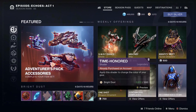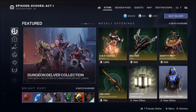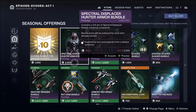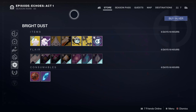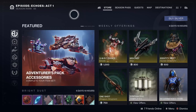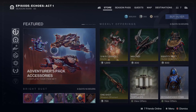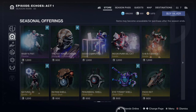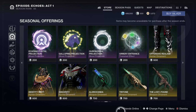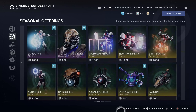Cutting over to the Eververse store, there is a Resurgence bundle currently active for Season 11. They didn't mention it right off the bat, but there should be a few things from Season of the Arrivals popping up that you can access. I'm not sure where exactly it would be, but I did see the pop-up saying it is currently active. So if you want that Wither Horde ornament or anything from the Season Pass of Season 11, I would recommend keeping an eye on the Eververse store.